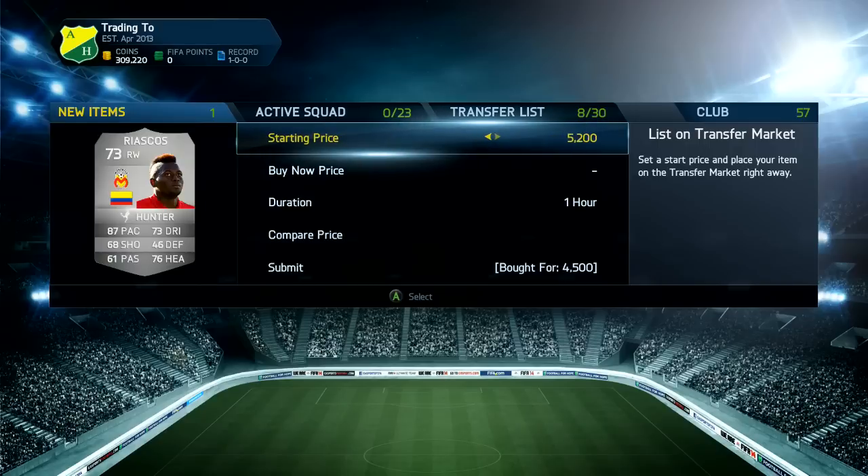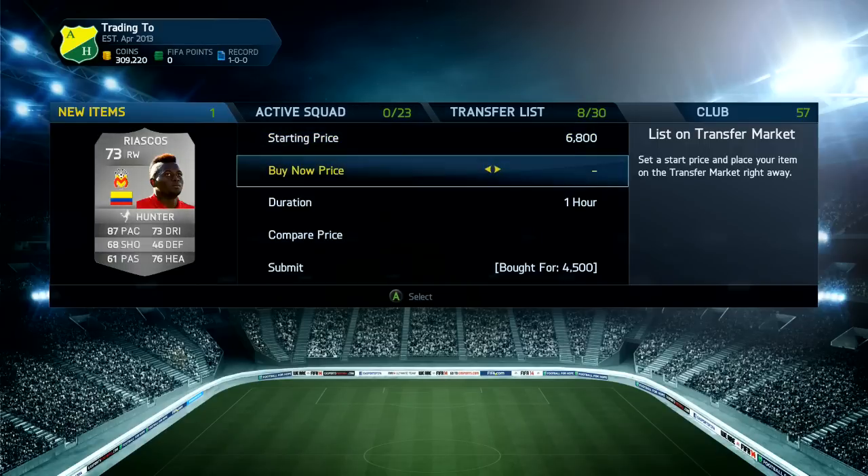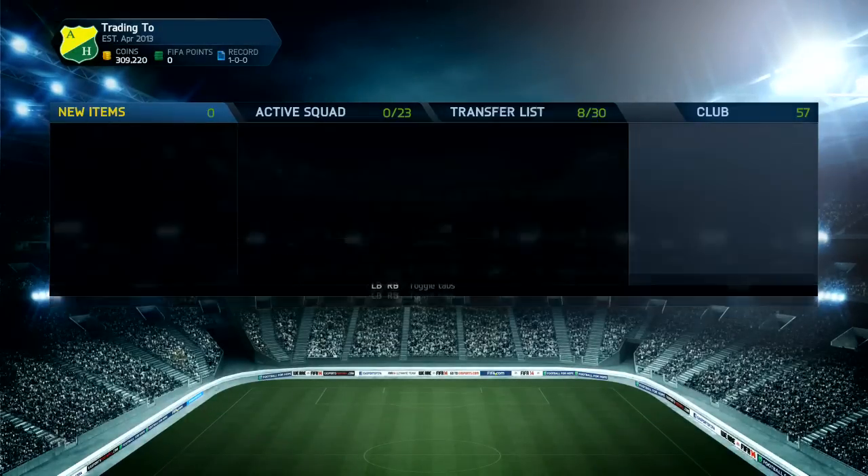The last player is a Danilo that we got for 4.5k, listed up for around 6.6k, which after tax is really, really nice. And then the last player is going to be a Riascos right wing with Hunter. If you've enjoyed this video, make sure you drop it a like, subscribe, show your support on this series, and I'll see you on the next hour.